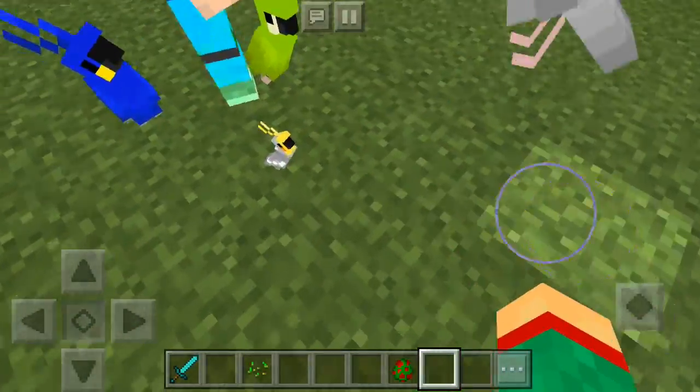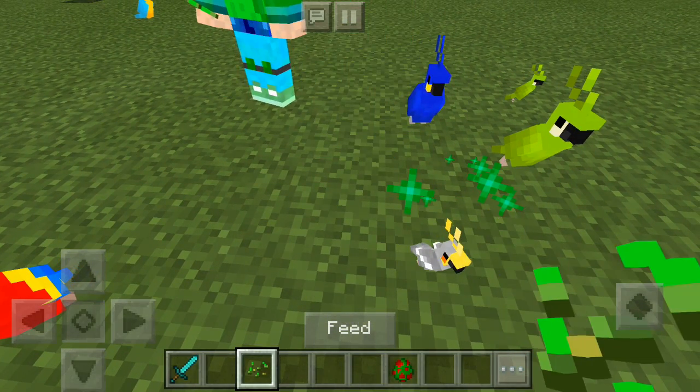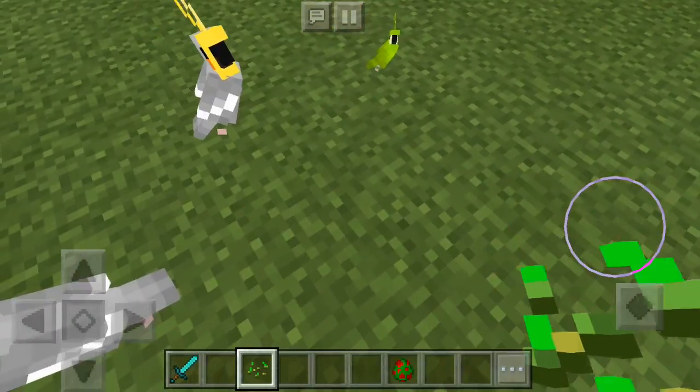Over here we have a little gray one, and he is really cute. So let's go ahead and feed him and make him a big parrot, if we can quickly do that. And as you can see, he's now a big, beautiful parrot.